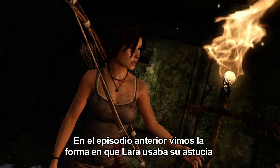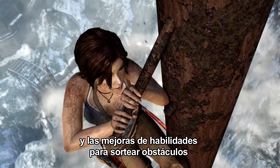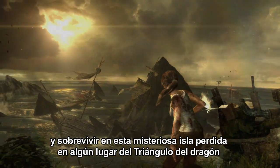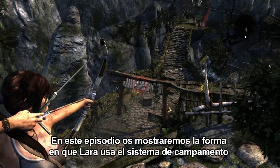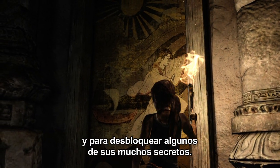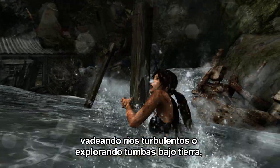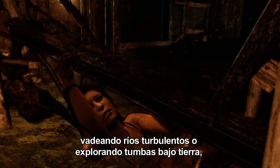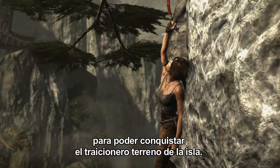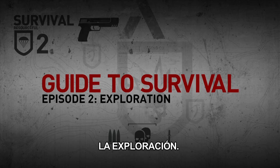In our last episode, we saw how Lara Croft used her wits and skill upgrades to solve environmental challenges and survive while stranded on this mysterious island deep within the Dragon's Triangle. In this episode, we'll show you how Lara can use her gear and the base camp system to explore the island and unlock its many secrets. This is Tomb Raider Guide to Survival Part 2: Exploration.